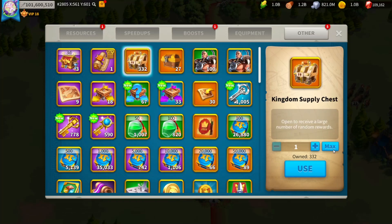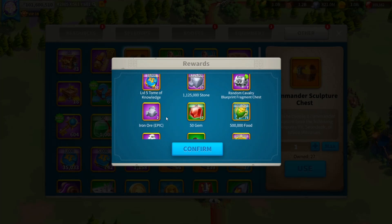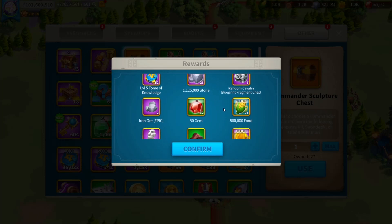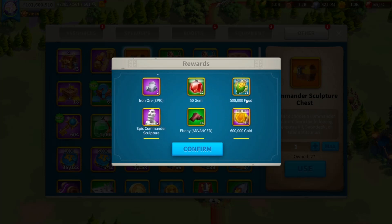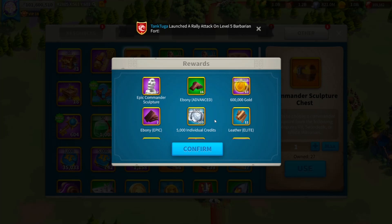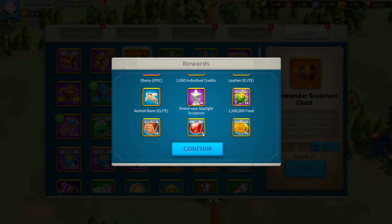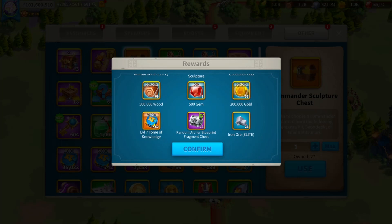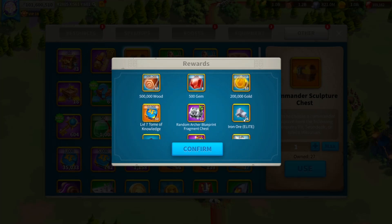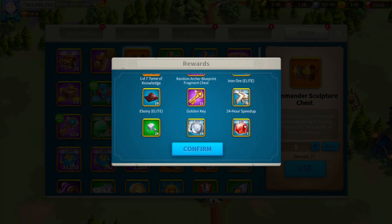Alright, kingdom supply chests — you get these from Marauders. We are in pre-KVK, so 332, he grinded a lot of them. Let's see: 1,250 gems, 2 epic ore — that's pretty good. 23 one-million stone, 71 500k. Decent amount of gold. A good amount of alliance credits — those will be used for teleports I'm sure. A lot of food. 4,000 gems right there. Good amount of tomes of knowledge. 26 blue iron — that's pretty good. 8 twenty-four-hour speed ups, so 8 days right there. 700 gems.